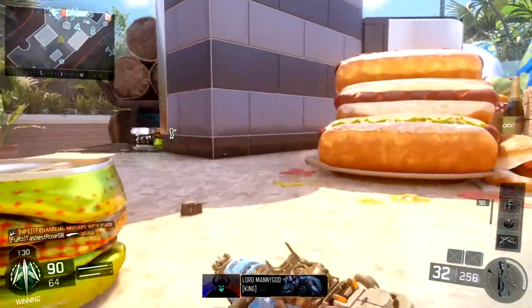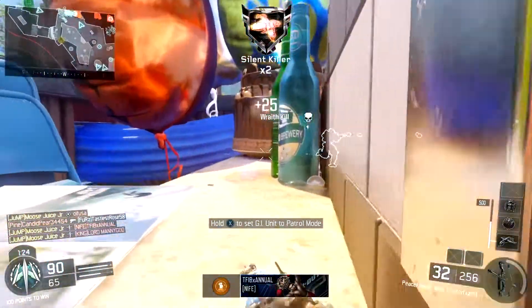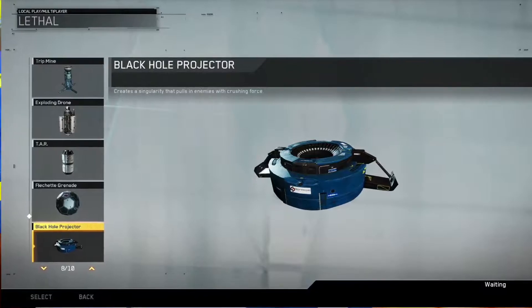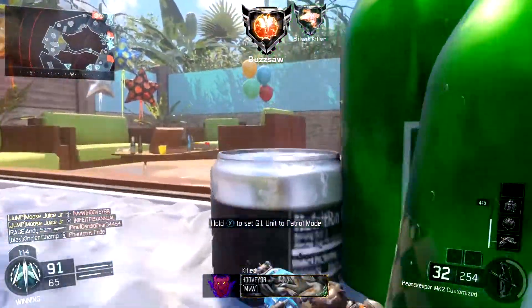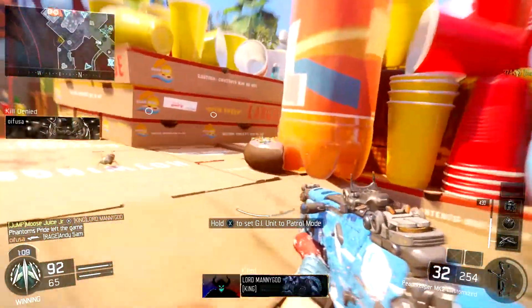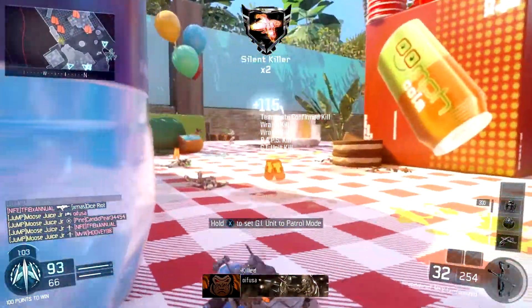Number eight — another brand new lethal weapon. This one is the Black Hole Projector. This one creates a singularity that pulls in enemies with crushing force. It works similar to a claymore — you walk over it, it blows you up — except instead it sucks you into a black hole, and you're dead.